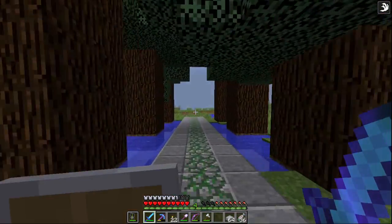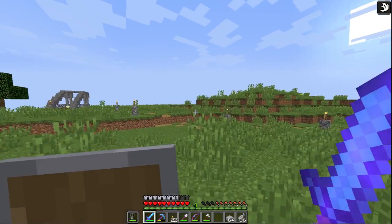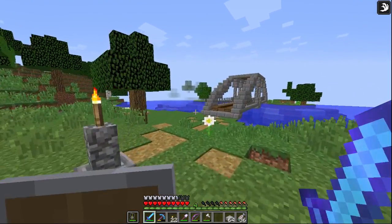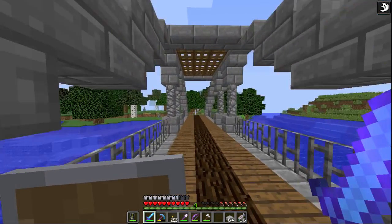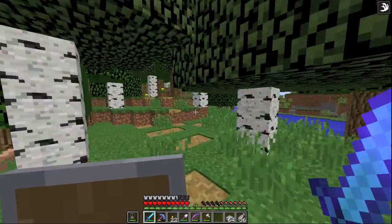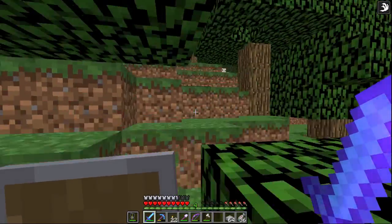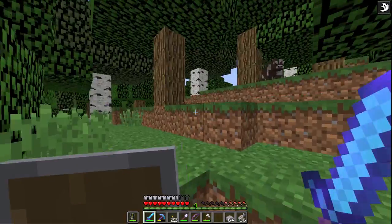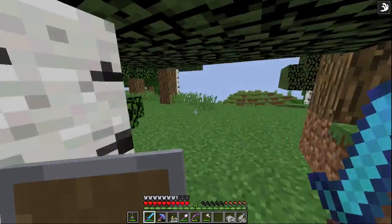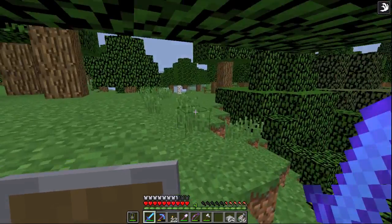Minecraft is weird, because if it were me, I would just have a block in the middle of everything that was the zero block — because zero is neither positive nor negative. We talked about this in the last episode where I was building the nether hub. But I would have a zero block in the middle, and the next block would be the one block. But that's not what Minecraft does.